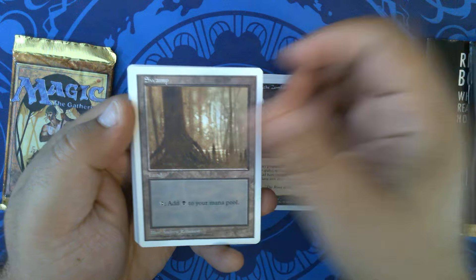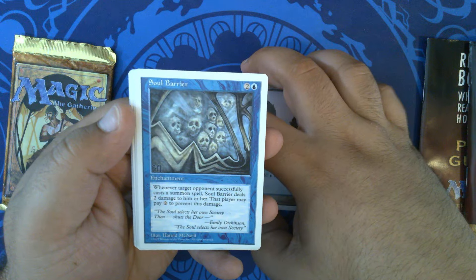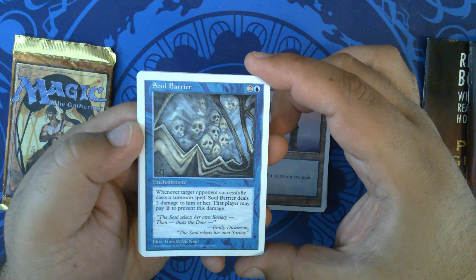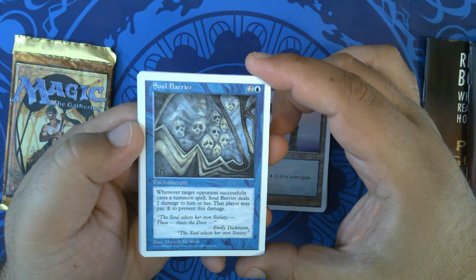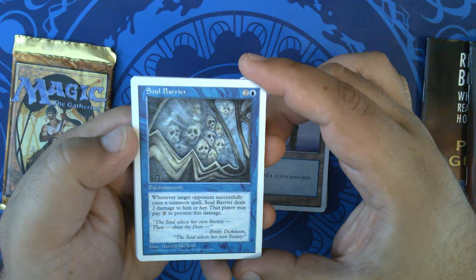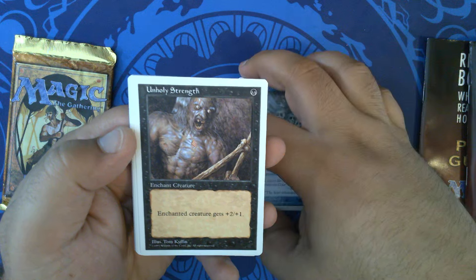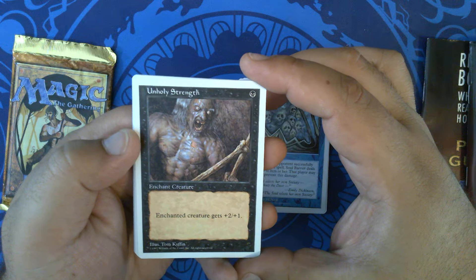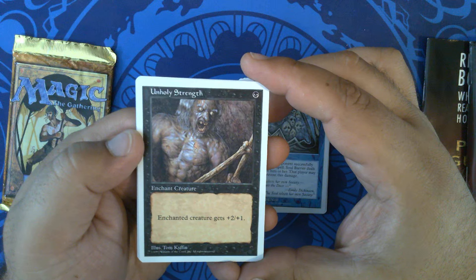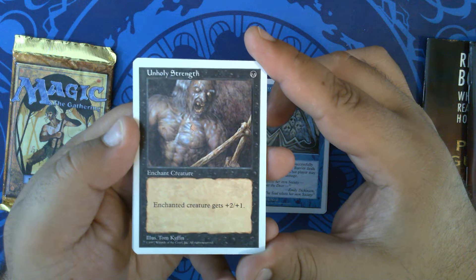Another Swamp, another Island — it's the whole barrier by Harold McNeil. I believe this was either in Mirage or Ice Age, can't remember which one. The new art for Unholy Strength — the Tom Kiphon art for Unholy Strength stuck with me; this one was fairly upsetting for my parents.